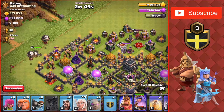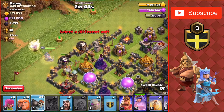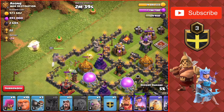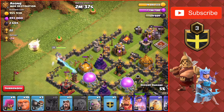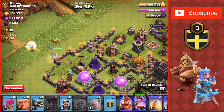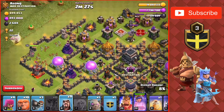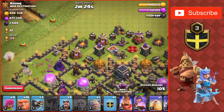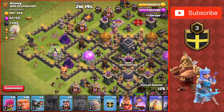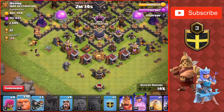Dropping the Queen with a couple of balloons to see if there are any seeking air mines — which there aren't — so all those healers behind the Queen are fine for this area. Taking out that gold mine with only a Tesla attacking her and she's at full health still. Going to drop a couple of Wizards to funnel and make the Queen go into the base. Wizards take out those buildings and we're going to go from the bottom of the base.